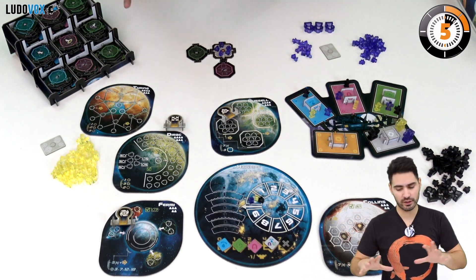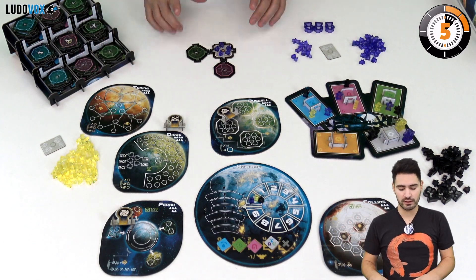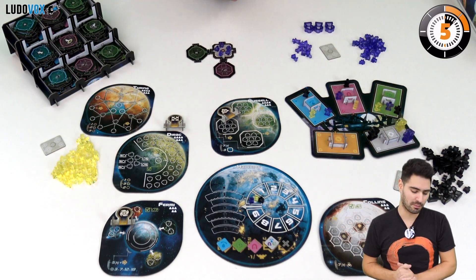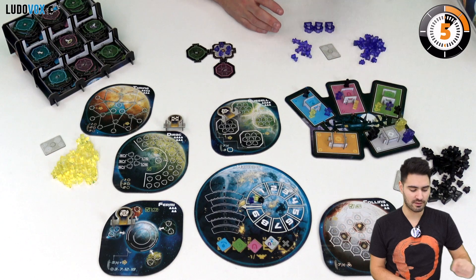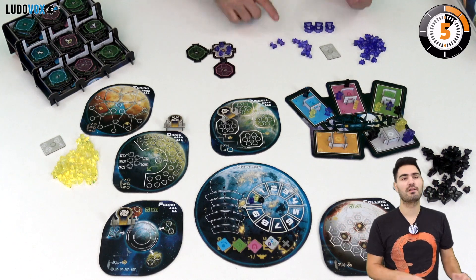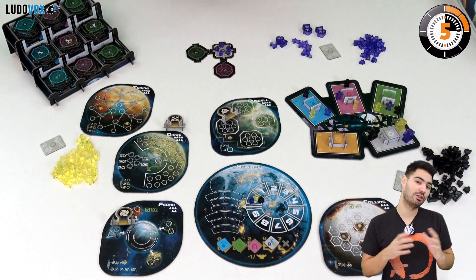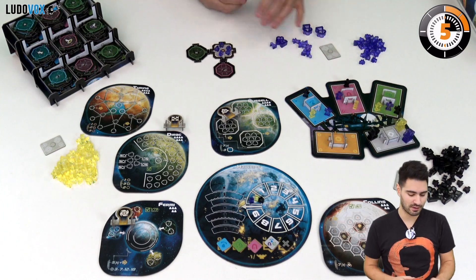We are going to colonize exoplanets to gain influence, and to colonize them we are going to expand our space station by placing new modules, which will enable us to place settlers onto the exoplanets. Every player has their own stock of settlers — these are the small tokens. We also have engineers and robots, which are basically the workforce, and exosuits that go around an engineer making them a chief engineer, which is really important because they are the best engineers in the game.